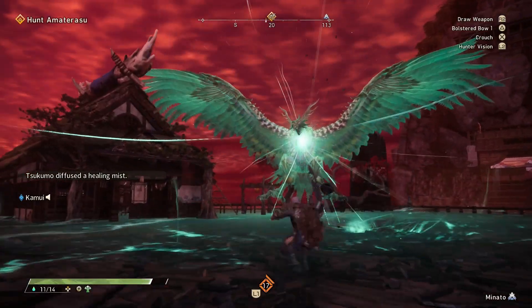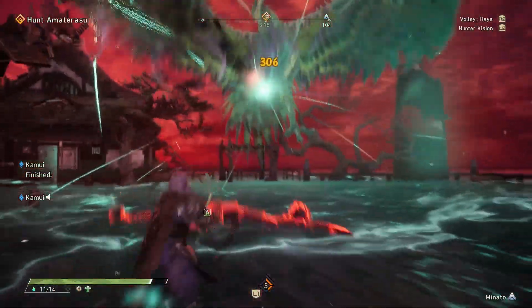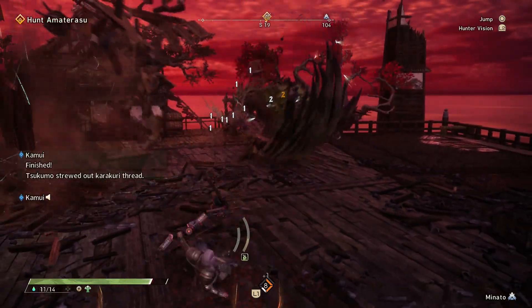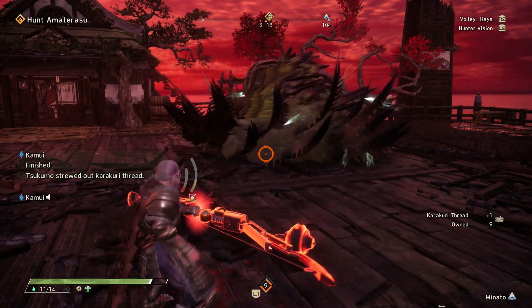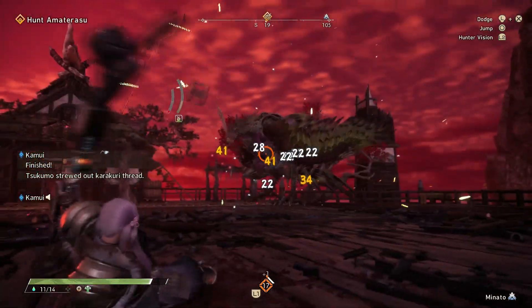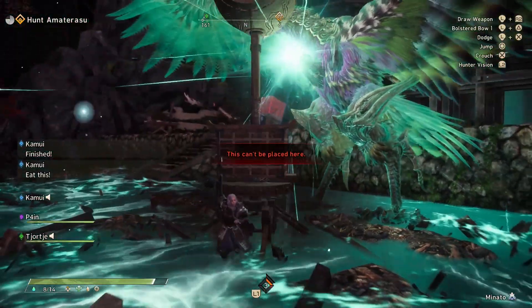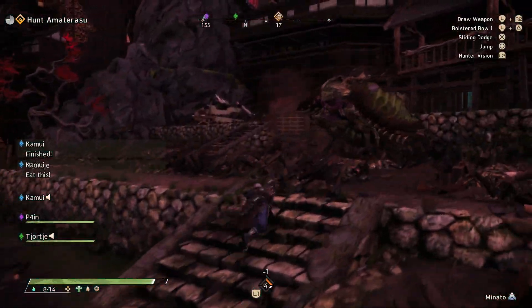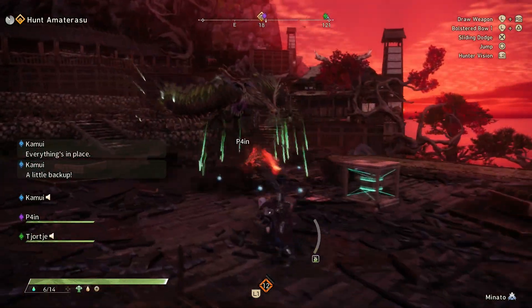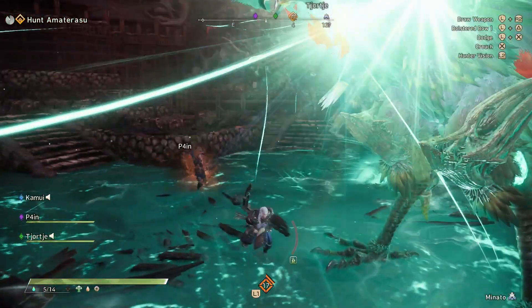Another move you'll see a lot of is the green aura buildup. Amaterasu starts building up green aura in order to store energy in its wings, and you'll definitely want to cancel this as it can power up Amaterasu. At the same time, this is one of your opportunities to inflict big damage, so make sure to take advantage of it. Once you've unlocked the harpoon, you can use it to cancel this move and hold Amaterasu in place for a while. Otherwise, a repeater crossbow can cancel this, and then a pounder or nodachi charged hit to the head will sometimes stagger Amaterasu as well. Even climbing the monster and breaking a weak spot will actually cancel this move.